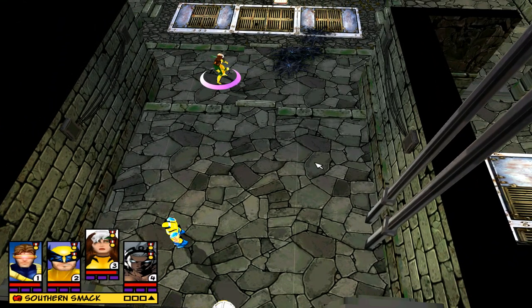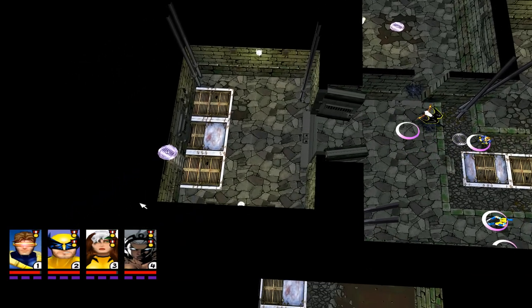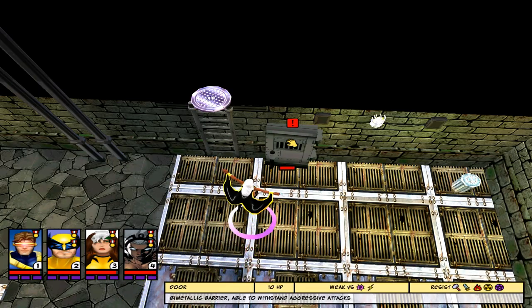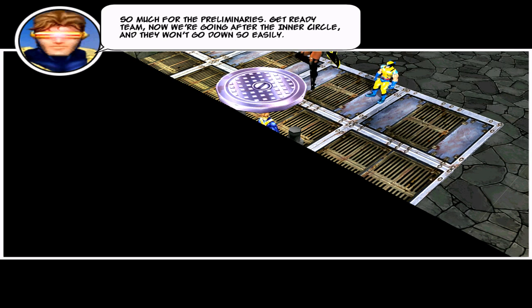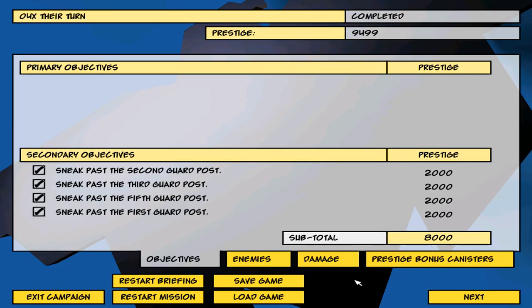Rogue, let's fly! Over here — see this symbol there! We should go ahead and examine it. Examine it! We won the episode mission! We succeeded with secondary objectives too, and gained a lot of prestige — 8000!